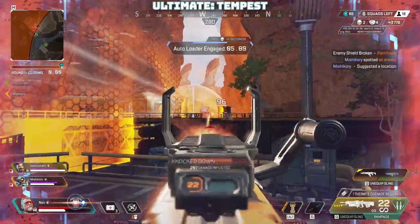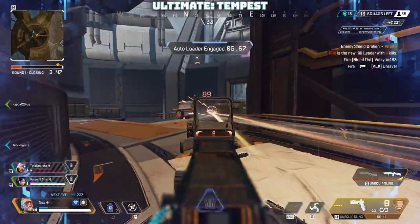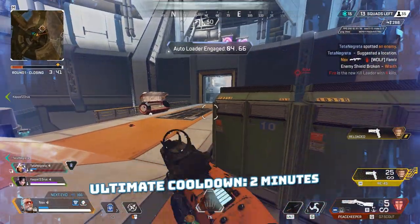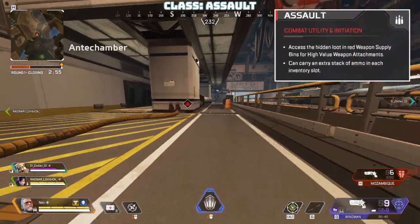Ballistic himself gets a fully gold-upgraded sling weapon for the 30-second duration of the buff. For every kill made by anyone with the buff, its duration extends by five seconds. Use it wisely, as it has a cooldown of two minutes.